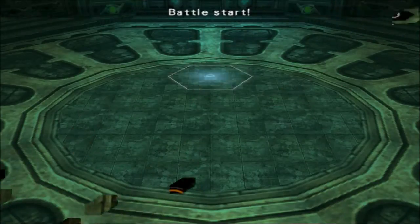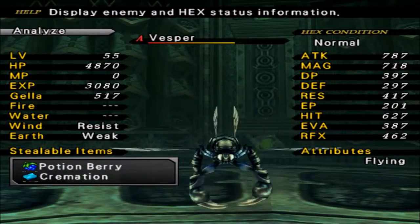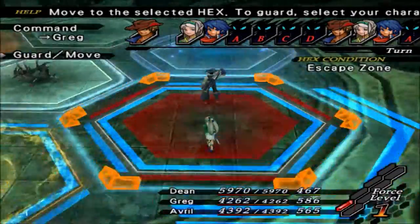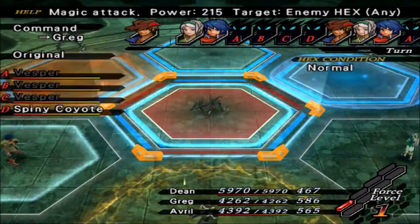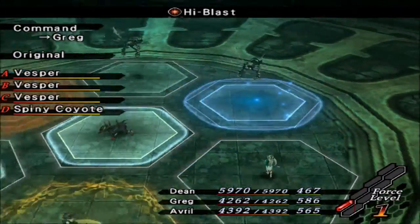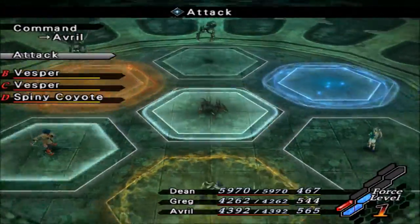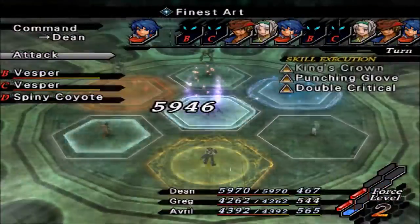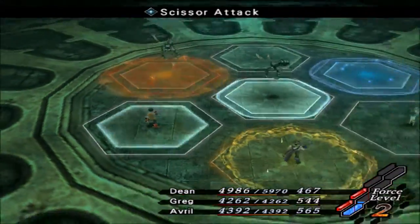Or we can have a random battle — that works too. We have the Vespers who are weak to Earth, and the Coyote who is weak to Wind. I have Earth, so there we go. And then I'm going to have to do that jumping, and if I can't make those jumps — which is more than likely the case — I'll probably just cut until whenever I can get the jumps made, because we all know how horrible I am at that stuff.